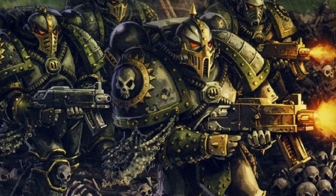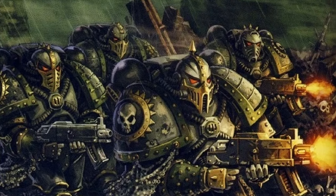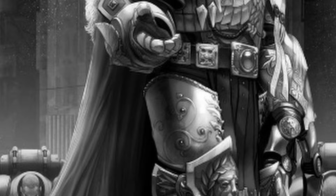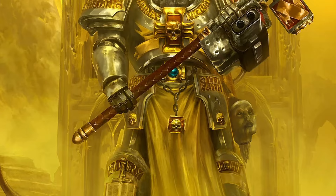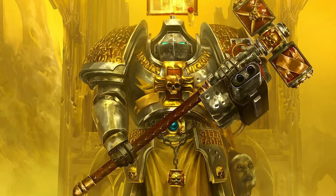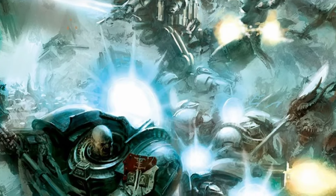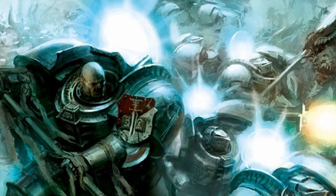For the sake of completeness, we're going to discuss all 19 gene seed implants along with some of the more unique variations and flaws found within the chapters. There is one notable exception to the primarch lineage: the Grey Knights. These highly mysterious space marines received their gene seed directly from the Emperor's genome, thus not having a primarch from which they originate. This has resulted in a chapter highly resilient to corruption, with the added ability as psykers — individuals who can utilize psychic abilities.